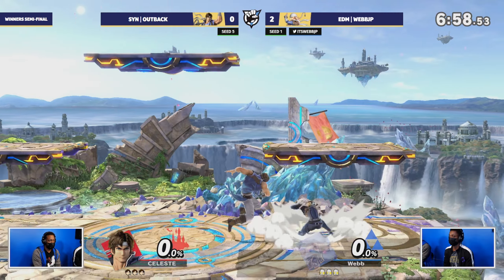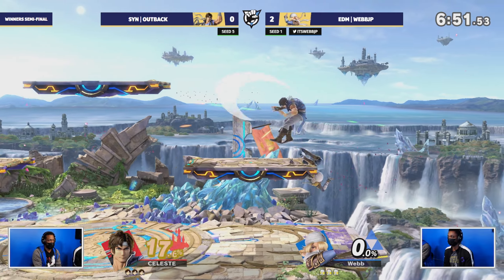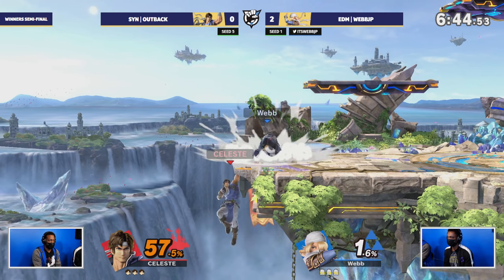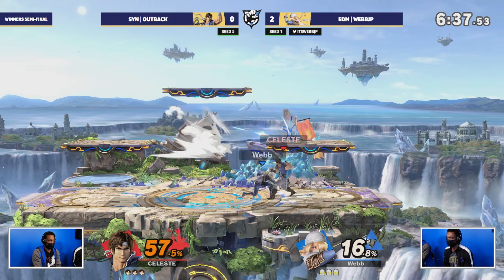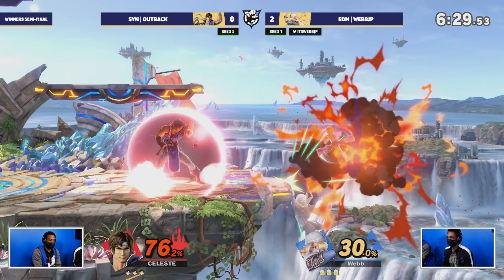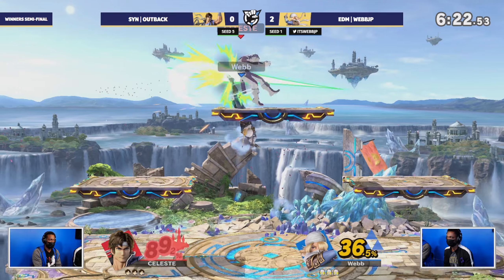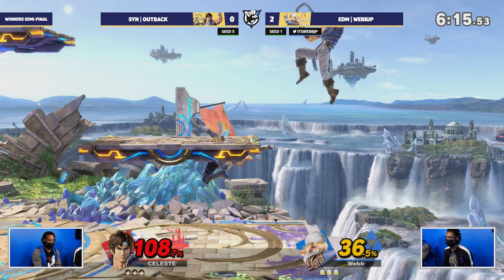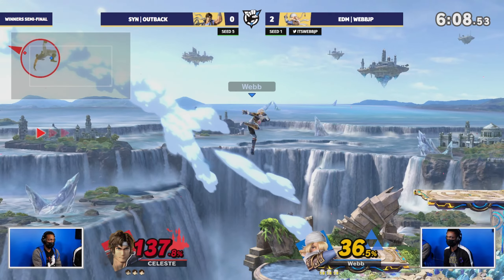Going to see a lot more combo potential with these platforms. The biggest issue with both Incineroar and the Belmonts is their recoveries off stage are just so exploitable — have to go at a horizontal angle a lot of the time, and Sheik in general is really good at covering that. Webb is not letting them back on stage. Good position in the corner for Outback but gets reversaled out, and Webb waits for the option — that was beautiful. Just feeling the nerves of Outback, waiting through the grenade and the grab into the back air.